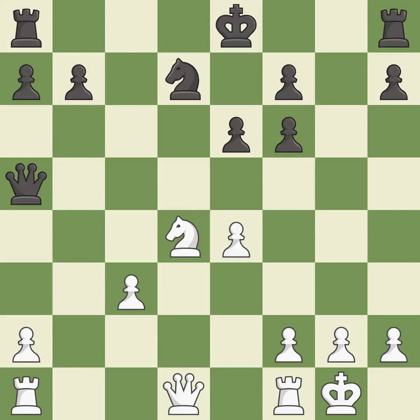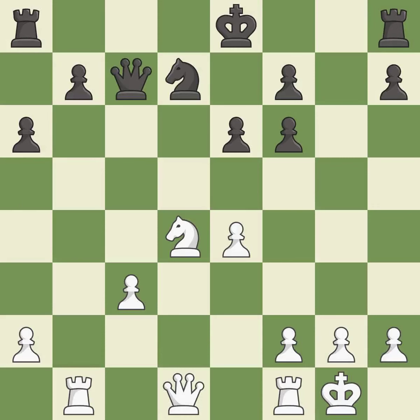Castling kingside tends to be safer because the king is further from the center. This is the only good move — it is the last book move. This activates a rook by developing it off of its starting square. This threatens to create a passed pawn. This defends the attacked pawn and prevents the opponent from being able to create a passed pawn.